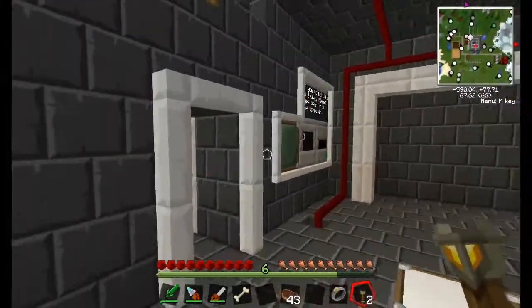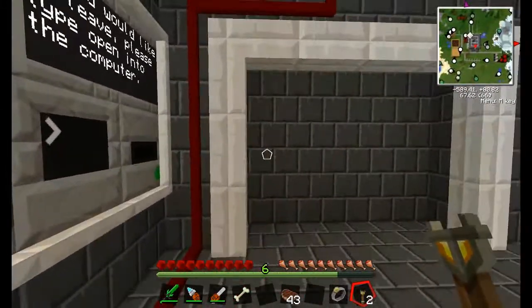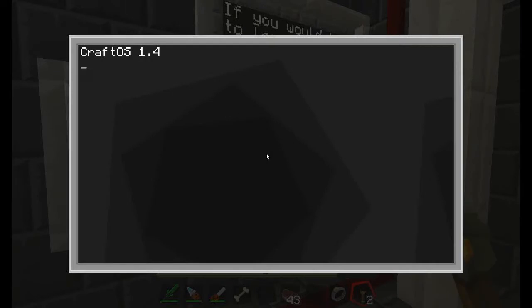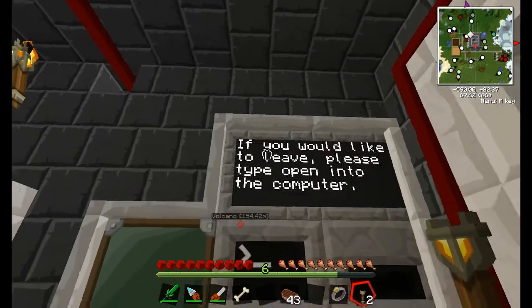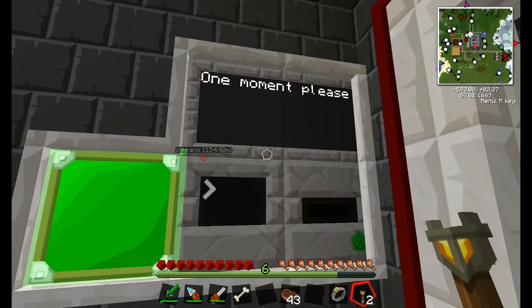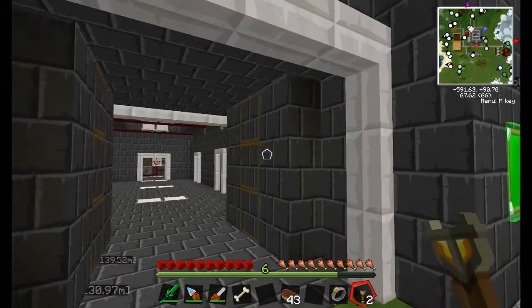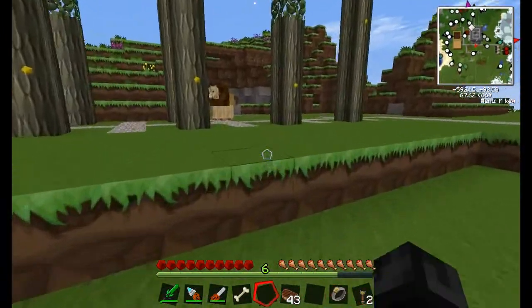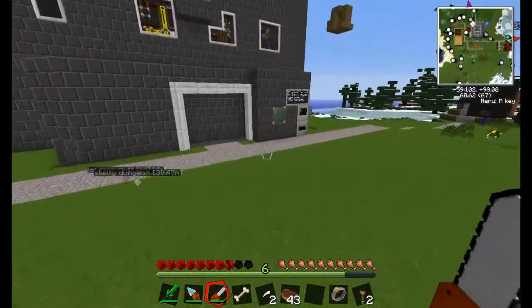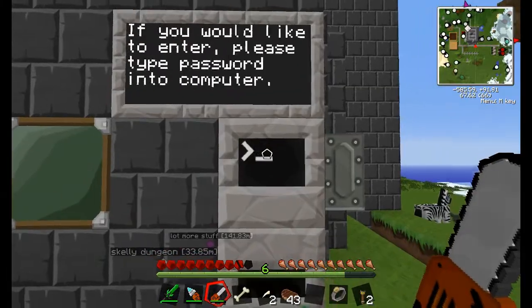Alright guys, I'm back and the door is completely finished along with the monitors up and running. Everything is ready. As you can see, it says 'if you would like to leave please type open into the computer'. So you just type 'open' — one moment please, please come back — and you just leave. The doors will automatically close behind you after a five-second timer.